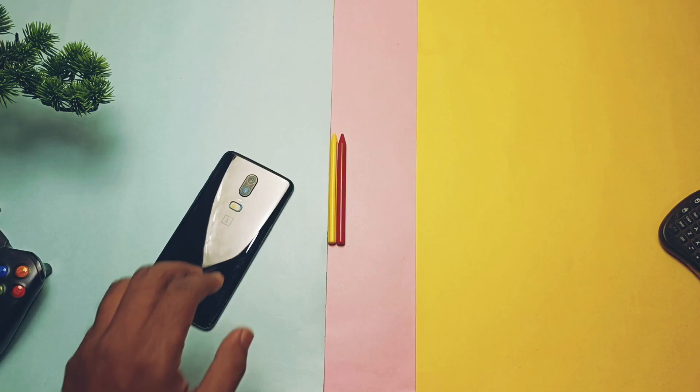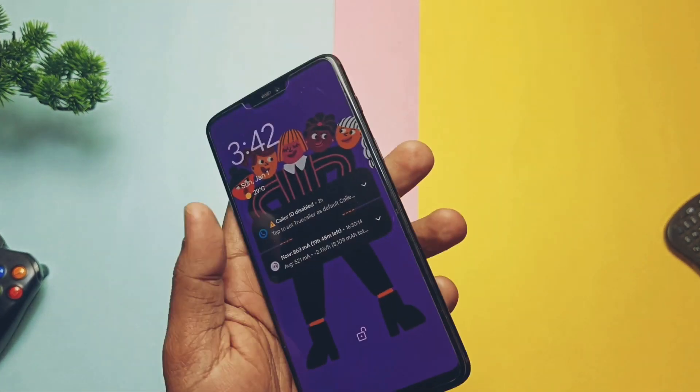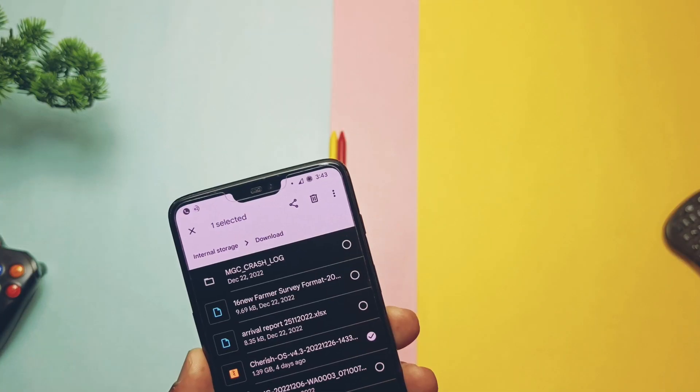After a few days, the developer again started official development for Cherished OS and we've got the first official build of Android 13 based Cherished OS 4.3. I was using the unofficial build of Evolution X 7.4 on my OnePlus 6.